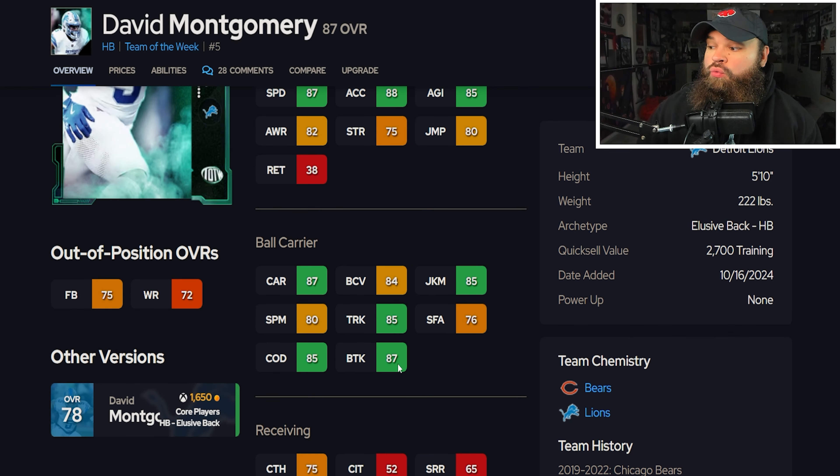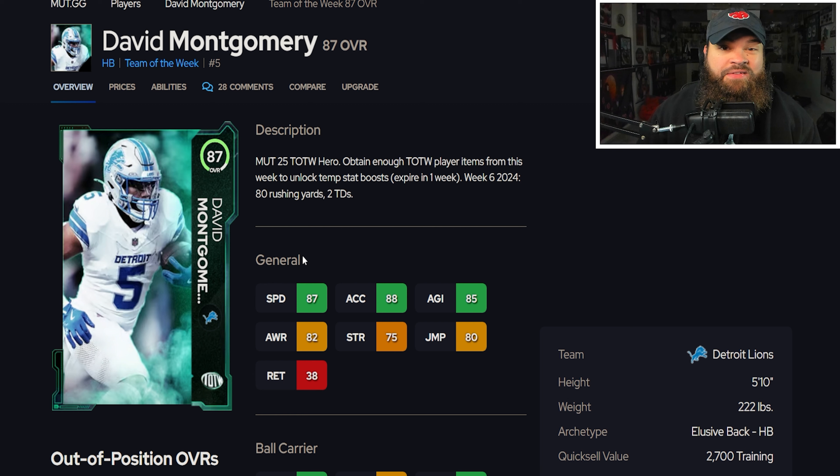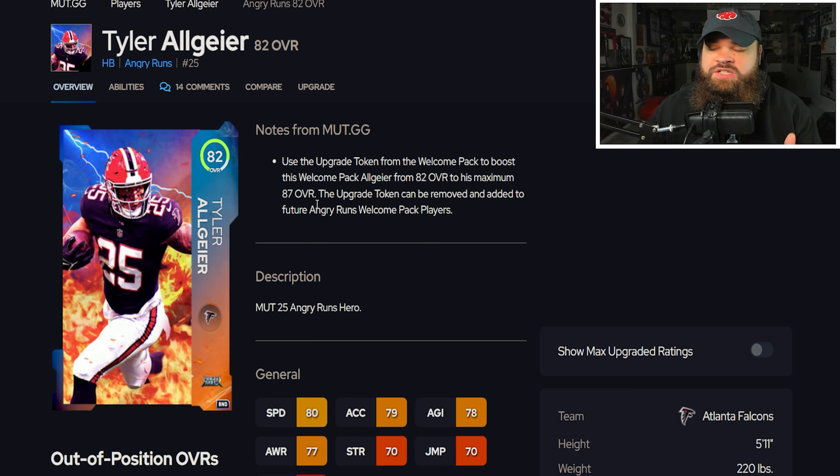We also get 87 overall David Montgomery — 87 speed, 88 acceleration, really high break tackle of 87, good juke move, 85 change direction, 75 catching. Just solid across the board. David Montgomery is my perfect representation of the C tier.